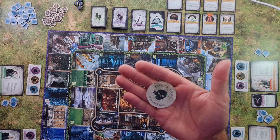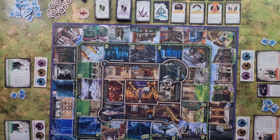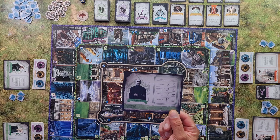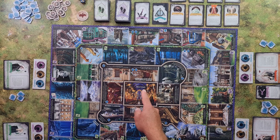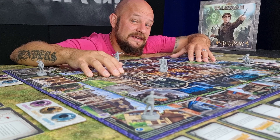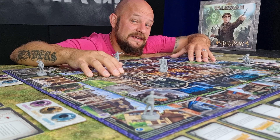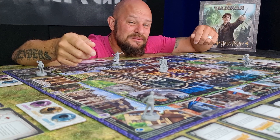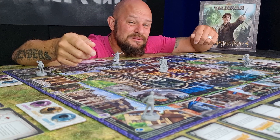The advantage token gives either the Phoenix Order — meaning the good guys — or the Death Eaters — meaning the bad guys — an attack bonus of plus one. This should be facing up depending on which characters there are most of in the game. If there is a tie, the token is placed up for the side opposite to the starting characters. Lastly we have Voldemort himself — he is not a playable character. His character sheet should be placed next to the board, and his mini should be placed in the Great Hall.